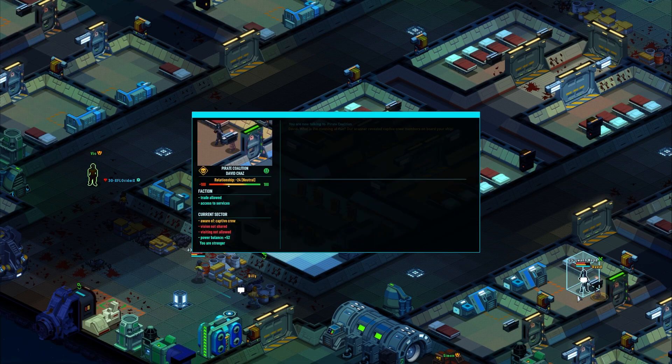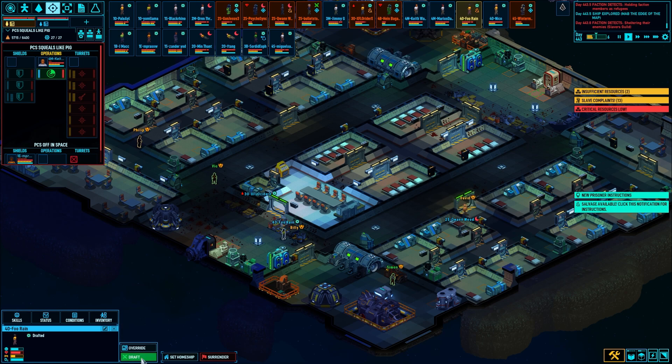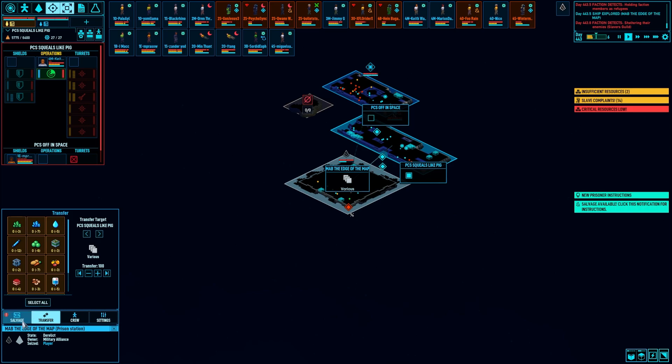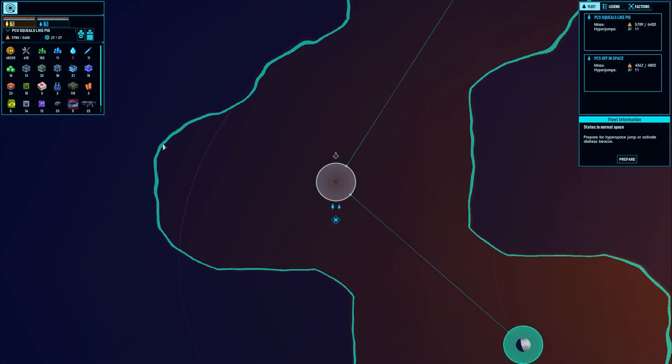Talk to David please. What is the meaning of this? Our scanner revealed captive crew members on board your ship. We don't have space — please just give them back. Come on board as a refugee, buddy — we'll bring you back to your friends and frenemies. Goodbye, this has gone on long enough. Anybody else? Foo Rain, go about your day. Transfer all the goodies and then we'll take the energy scrap — I'll leave everything else. I didn't expect to run into this here, but that's fun.